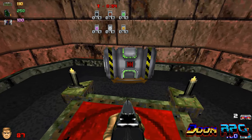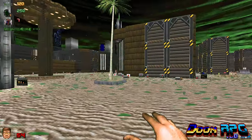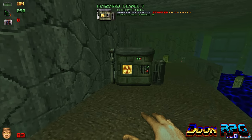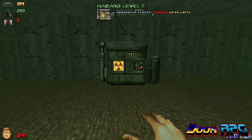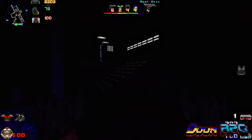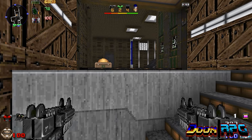Next we have map events. They work like curses from the Binding of Isaac, so they're pretty much mutators for that specific level. There are 18 events in total. There's an event where the entire level will cause poison damage until you refuel the generator and get it working again, so make sure you always keep a hazard suit on you. A couple of events cause the level to go completely dark, so buy a pair of night vision goggles from the Outpost whenever you can.